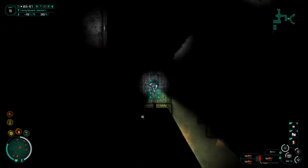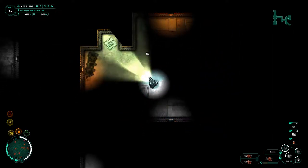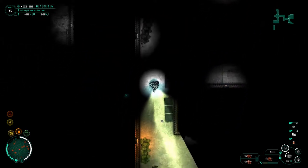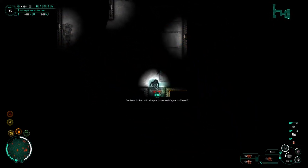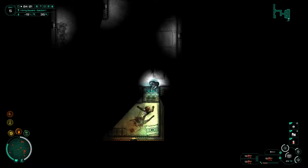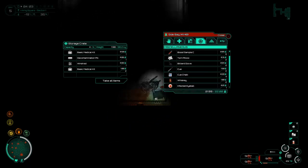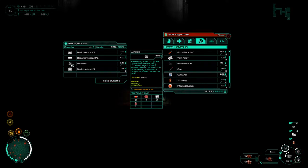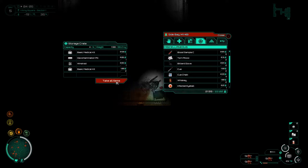Hopefully we can find somewhere to recharge before it becomes an issue - I think it might. We've got a hacked key card class B - I should be able to get in there. Nice - what does this do? Mobility plus, stamina plus. Infinite stamina - even better! I'll take all of that.